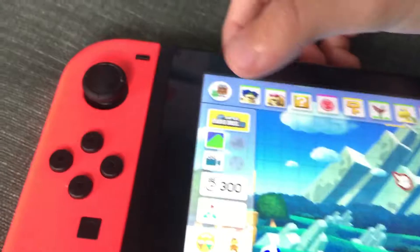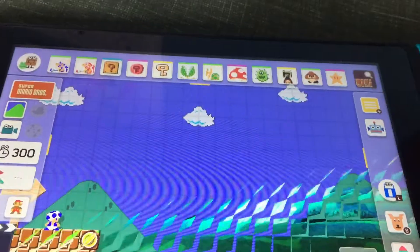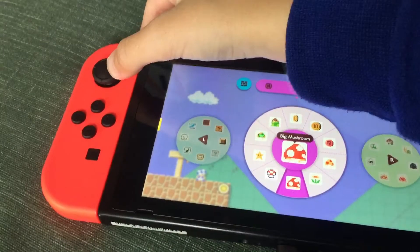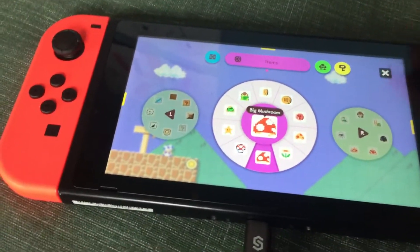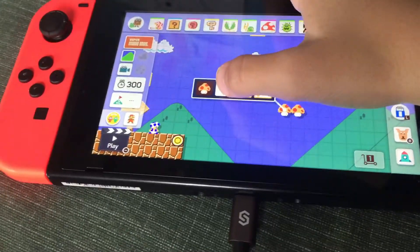So the first thing you're gonna do is go to the game style section, head to Super Mario Bros, then hit this, scroll to this mushroom right here, hold down on it, and then hit the sword. That's basically how you do it.